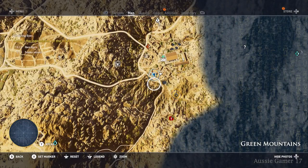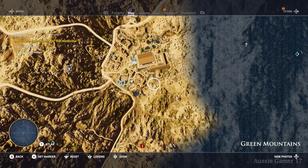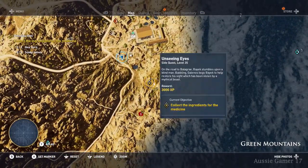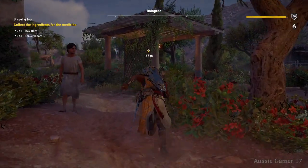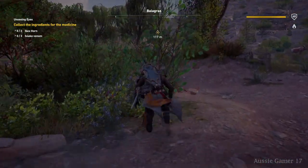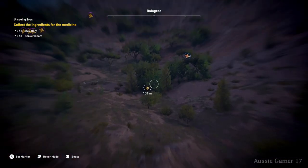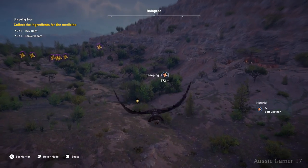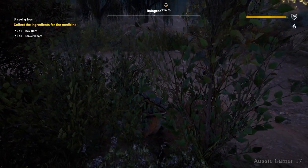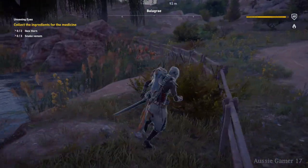Let's have a look. There aren't any question marks on our way so we'll just head directly to the mission objective. We'll get Senu to have a little look. Nothing really to report there — we'll just head to that area, it might be the hunting area.